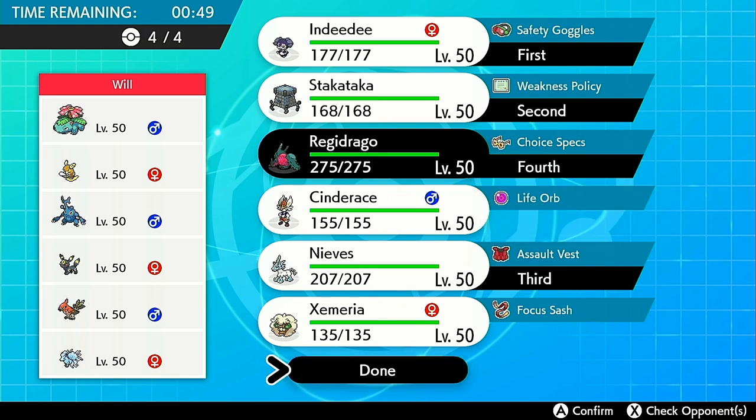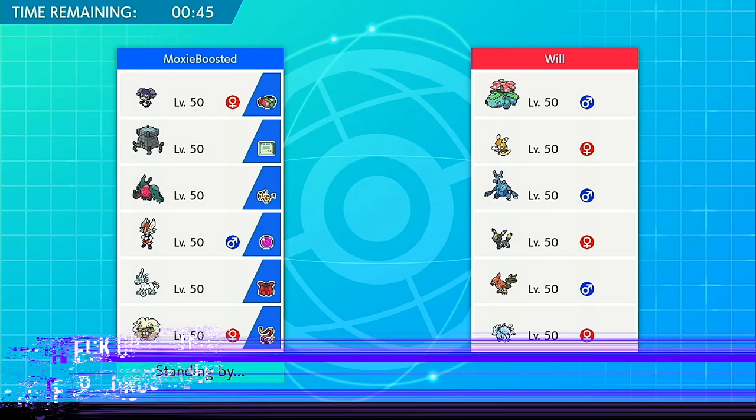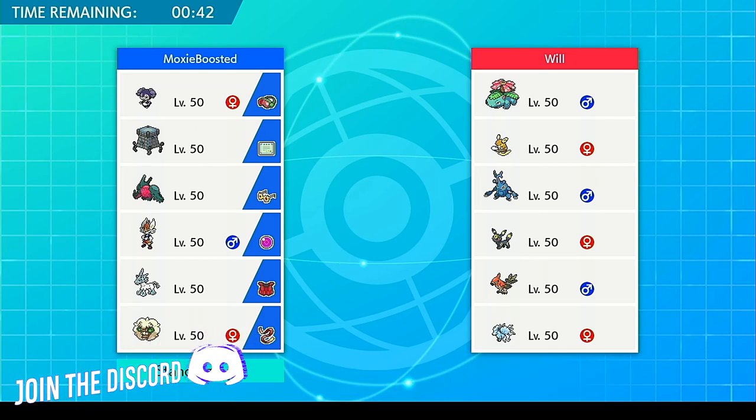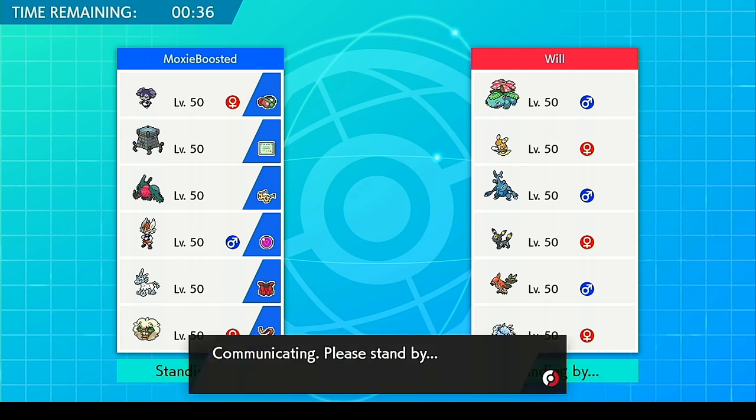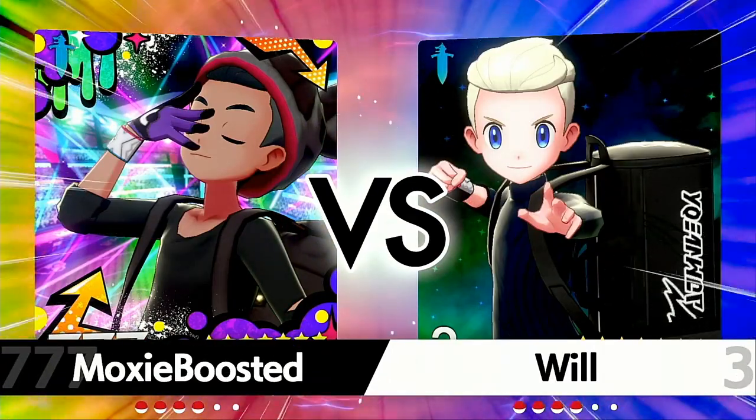Trick Room mode just looks like it goes absolutely in on this team, and I can still bring Regidraco to do massive damage. Regidraco at 80 base speed — that's not too high. The spread I made is max Special Attack, 164 Special Defense, 92 speed. With 80 base speed you're still slower than pretty much every Pokemon.